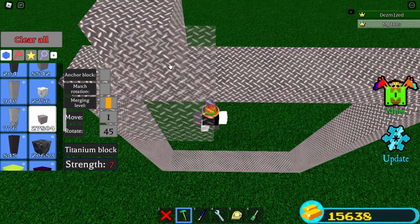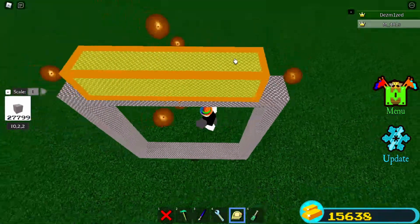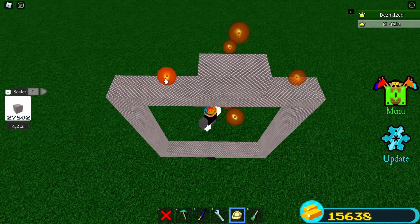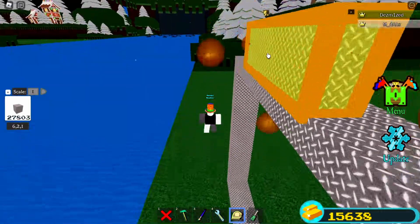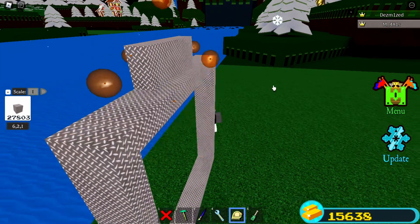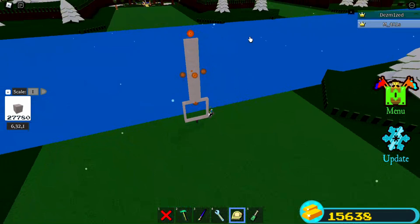Now make your main pathway. You can make it really narrow if you want, but you're not going to fit through, so just make sure the surface is flat. You could scale back here if you want to save materials.